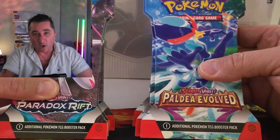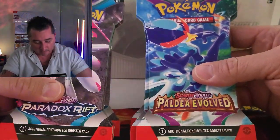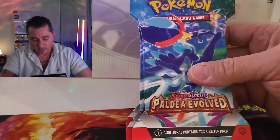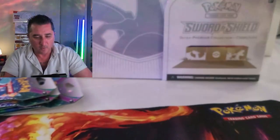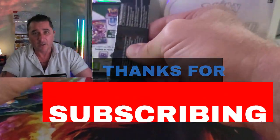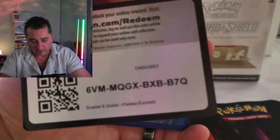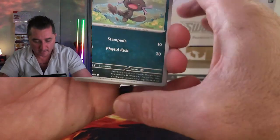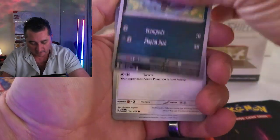Let's rock and roll! Let's rip some packs. I'm super keen to see which one of these sets performs today from such a small sample size. I've got my Paldea Evolved and my Paradox Rift blisters. Let's crack these bad boys open — let's start with the Paldea Evolved. Forgive my voice today, it's a little husky. Just getting over a little 48-hour bug, which is why my voice is a bit husky.